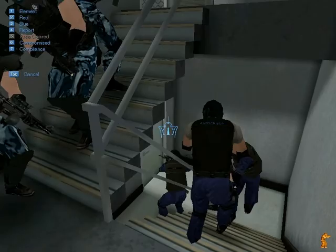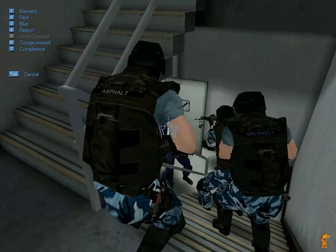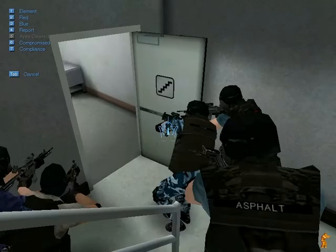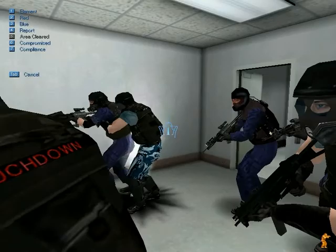Element moving to enter and clear. Stack up. Entry team is at target jump-off point. Try and open the door. Element in position. Door's open. Enter and clear. Go with the CS — come on guys, throw the gas in. Element moving to enter and clear. Element reporting all clear. No one. Stack up. Alright, let's stack up.